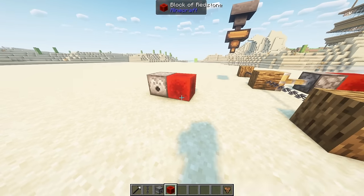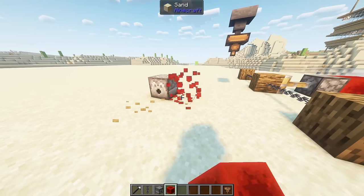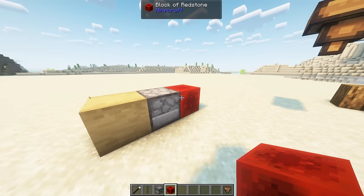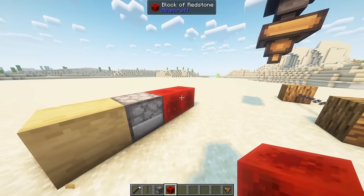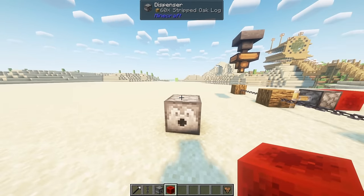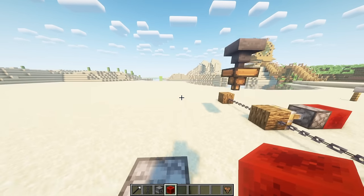Dispensers are now allowed to place blocks in the world. Any blocks that already had a placement behavior like TNT are ignored. The blocks are rotated so they're placed forward from the dispenser. Note that crops such as wheat seeds or potatoes also count in this.